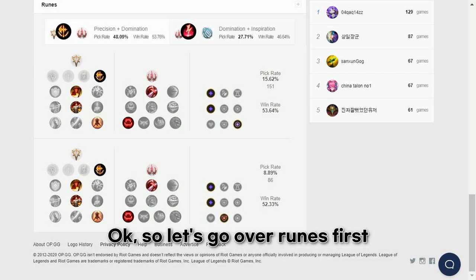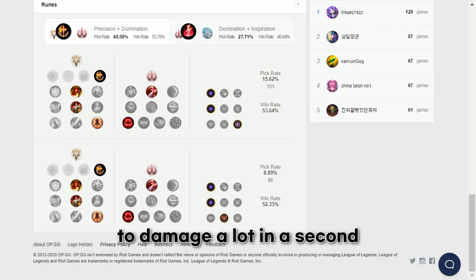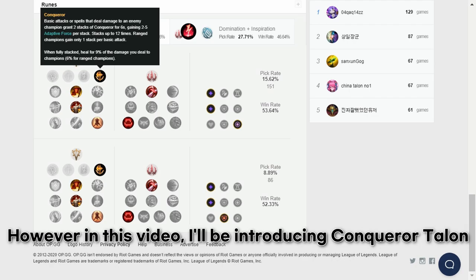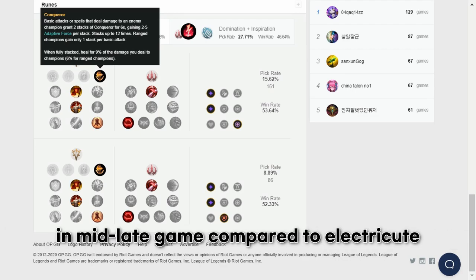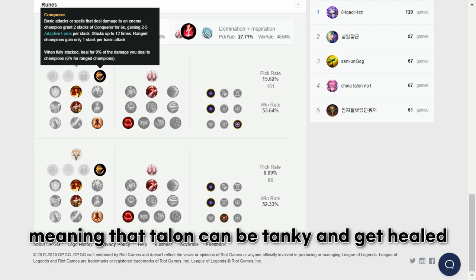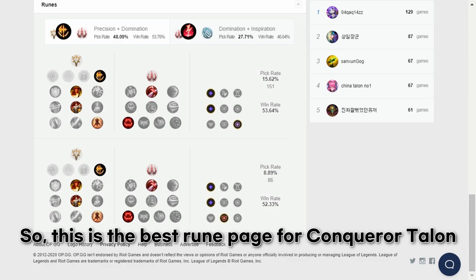Let's go over Runes first. Usually Talon takes Electrocute for the main rune to deal a lot of damage quickly. However, in this video I'll be introducing Conqueror Talon with Season 11 items. Why take Conqueror over Electrocute? Conqueror is better because it does more damage in mid-to-late game compared to Electrocute. It also makes Talon less squishy, meaning Talon can be tankier and get healed while dealing damage over time. So this is the best rune page for Conqueror Talon.